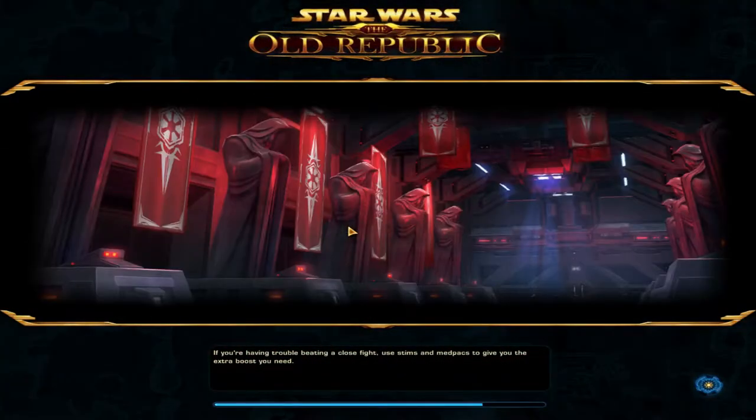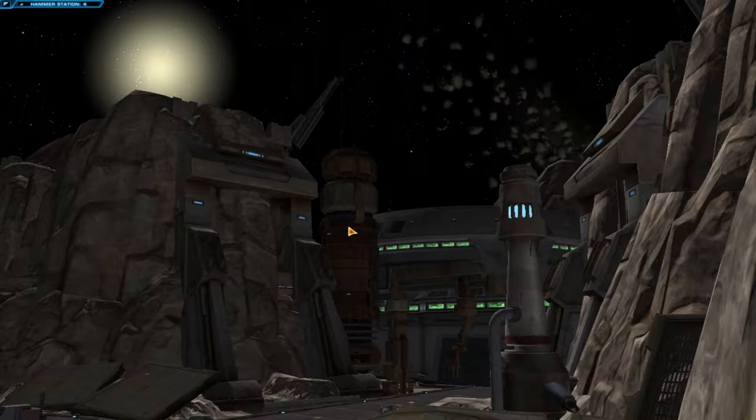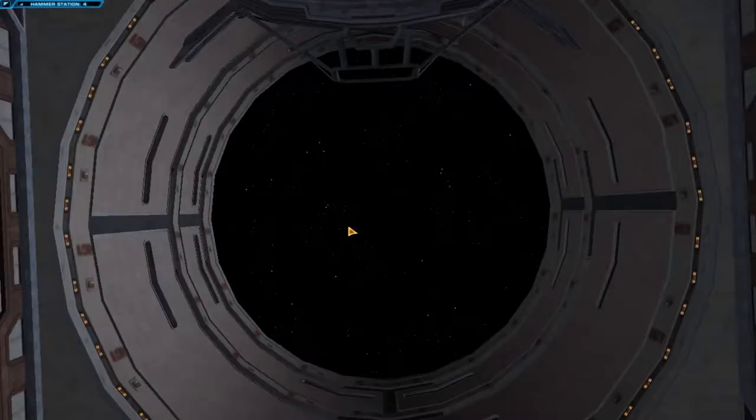Hello everyone and welcome back to the Star Wars: The Old Republic let's play. I've been running the mercenary storyline and I figured I'd change it up just a little bit by playing a flashpoint for you. A flashpoint is a type of mission you can go on with other player characters. This one is the Hammer Station flashpoint.